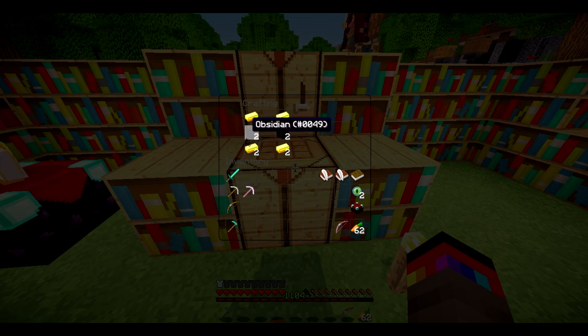The enchantments that don't conflict are still selectable, so if we want knockback we can add that. So we've got a knockback two, sharpness five sword. Let's press E to apply, and as you can see the enchantments have been applied — we've now got sharpness five knockback two.